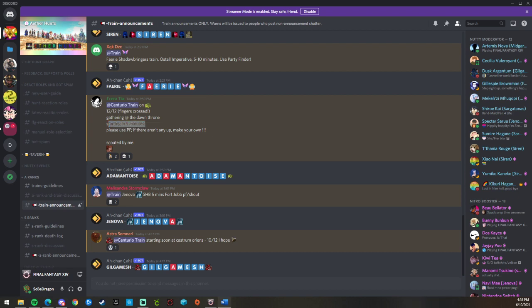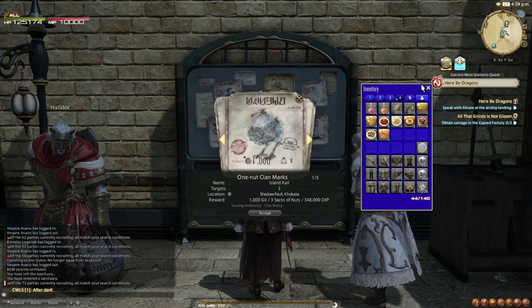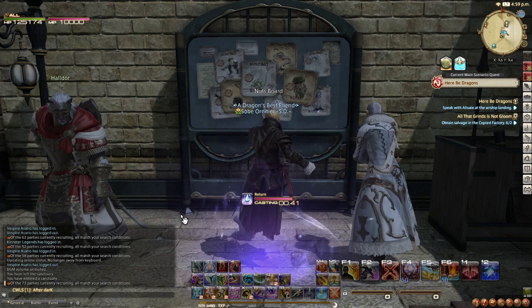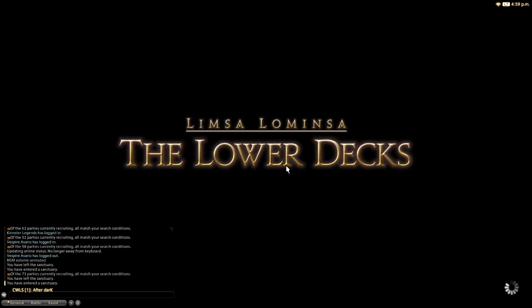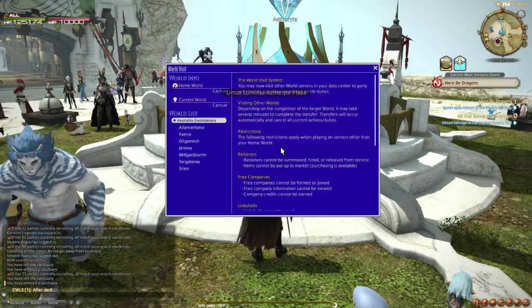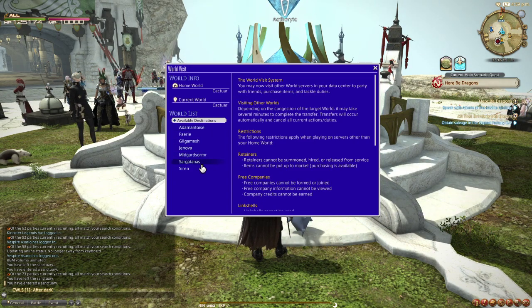Once you know what world the train is on, you need to travel there. To change worlds, go to one of your main cities — you can do this from Limsa Lominsa, Gridania, or Ul'dah. Once you're there, go to the big aetheryte in the main plaza, right-click it, and select visit another world server. Then select the world you were told to go to from the Discord channel.